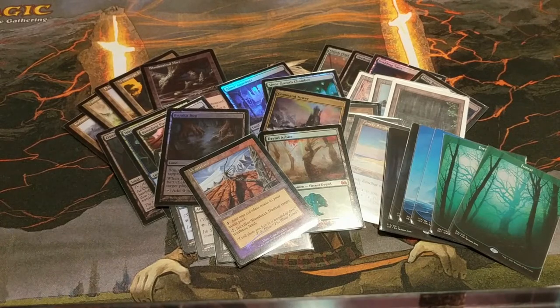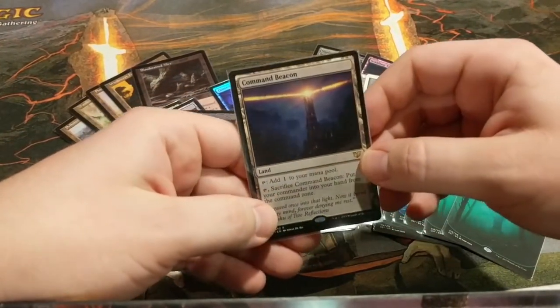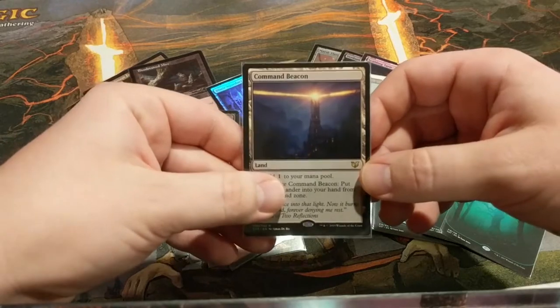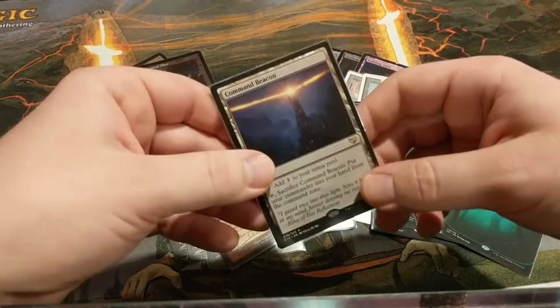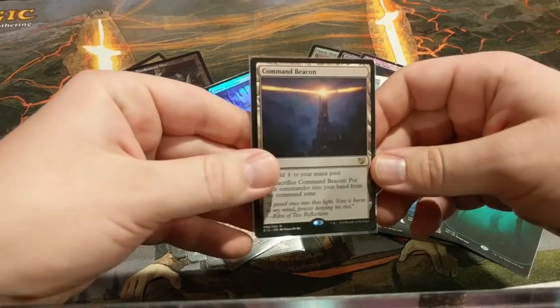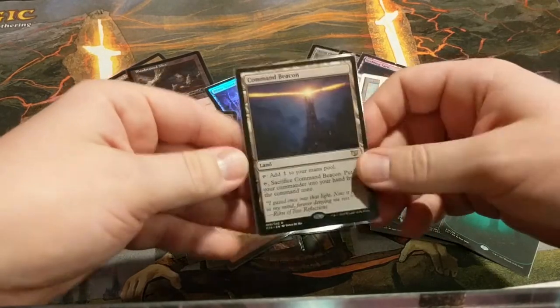Command Beacon was such a huge gift to this deck when they printed it. If you can draw this before you get to six mana, you can almost guarantee that you'll never pay more than six for Muldrotha. They can kill her as many times as they want, but you can just sacrifice the beacon, cast her from your hand, and then play the beacon again from your graveyard. I think this card is amazing in a lot of decks, but it really goes nuts in Muldrotha.